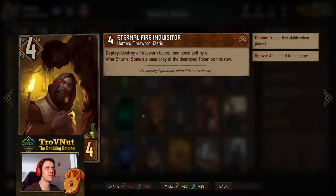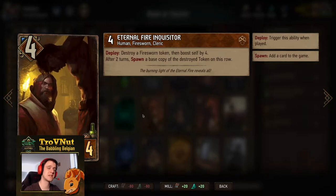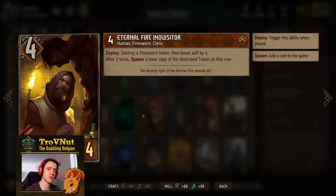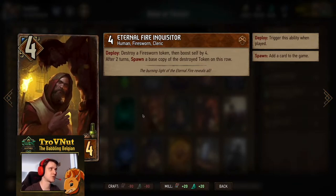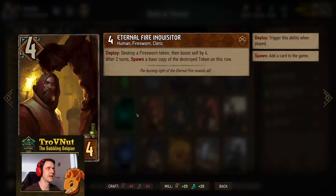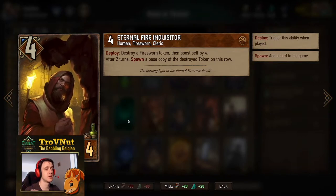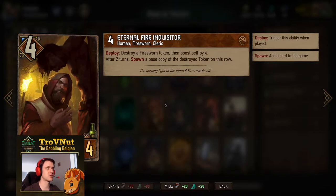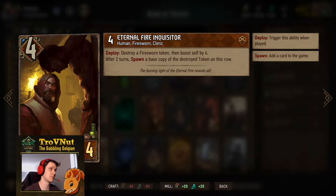The Eternal Fire Inquisitor got a significant buff — starts at four power, and on deploy you destroy a Firesworn token and boost yourself by four, so at least a six point card on deploy for four provisions. After two turns you spawn a base copy of the destroyed token on this row. So if you destroy a one power token, this card is seven on deploy plus an extra two at end of next turn — nine points total, quite a lot for four provisions.